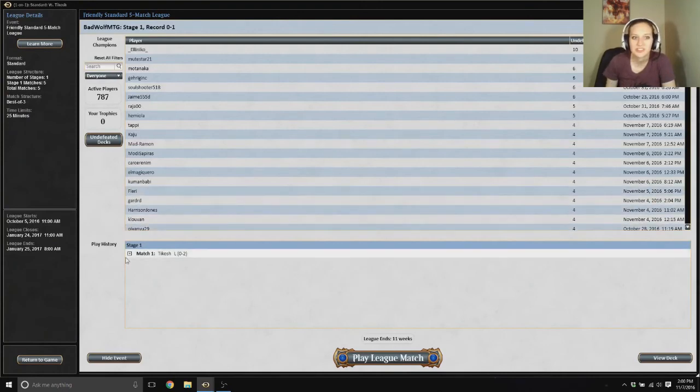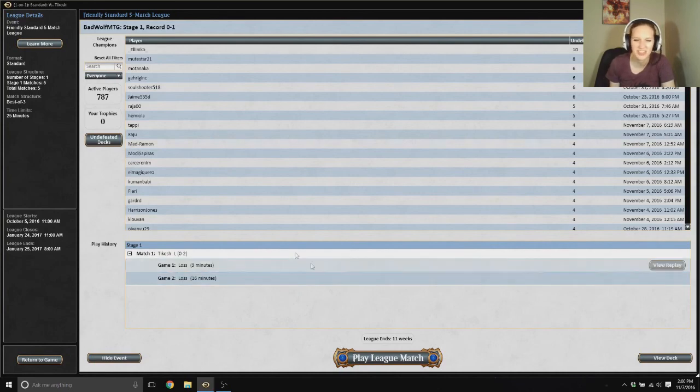Alright, so I'm off to a good start — 0 and 1, two very quick matches of losses. But that's okay. I can blame the first one on not drawing the land, and probably not mulliganing when I should've. And that second match was just rough — I just did not get going fast enough. I thought I did, but I guess I didn't. More games, more practice with this deck. Let me know in the comments below what other decks you'd like to see me try out and play and fail miserably at. Like this video and subscribe for more.